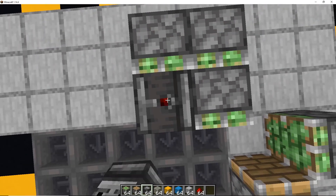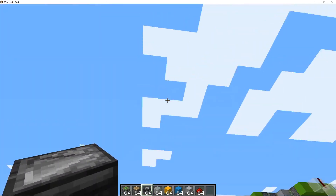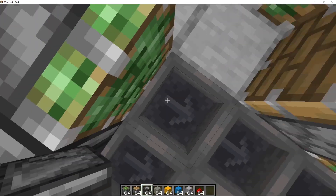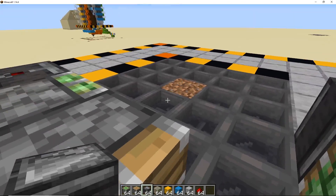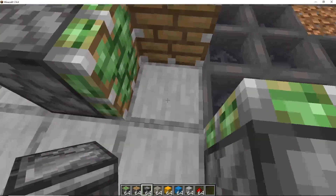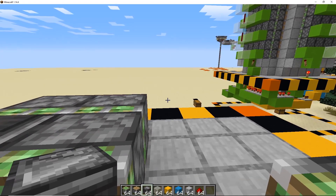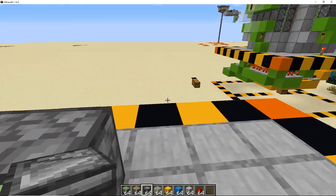The next section for pistons: put a sticky piston there, one there, and your observer facing up. This bank of pistons goes nine up. This one fires after the first — so the first piston drags it to this spot, then this series of pistons fires and drags the log further, then this one fires and drags it here. Next time the farm fires, this piston pushes the log out this way. The push limit is about 12 blocks.